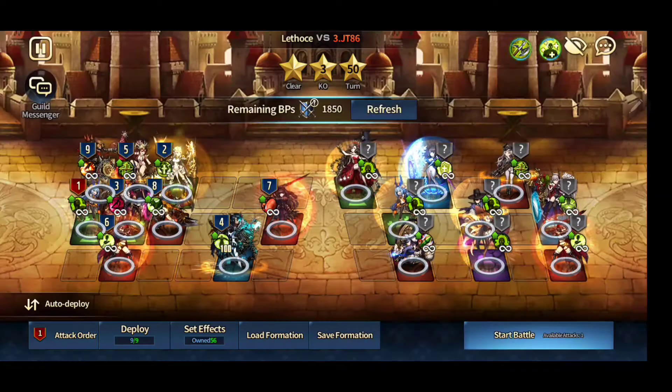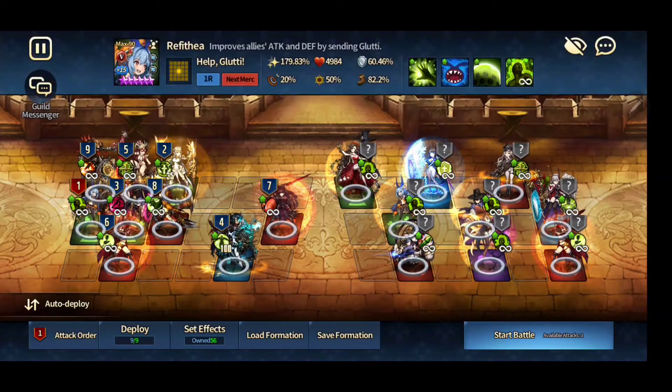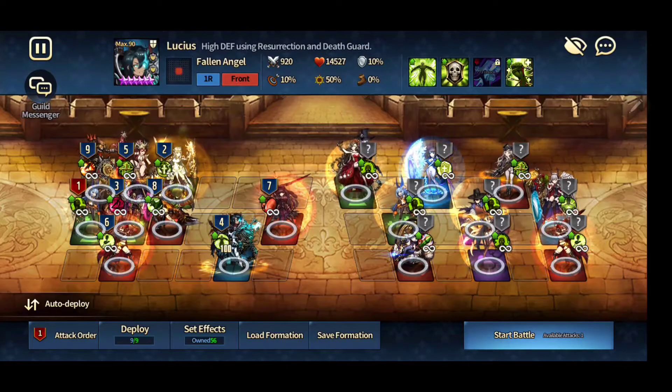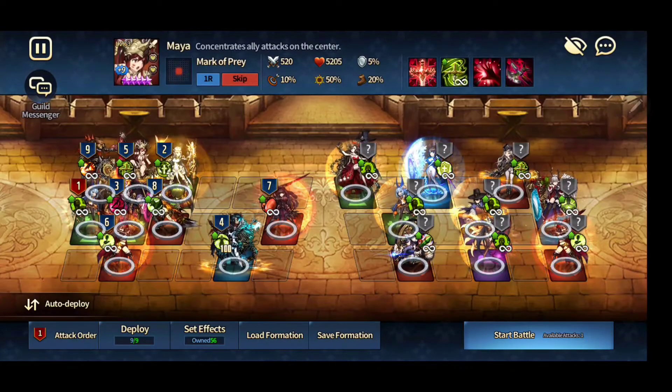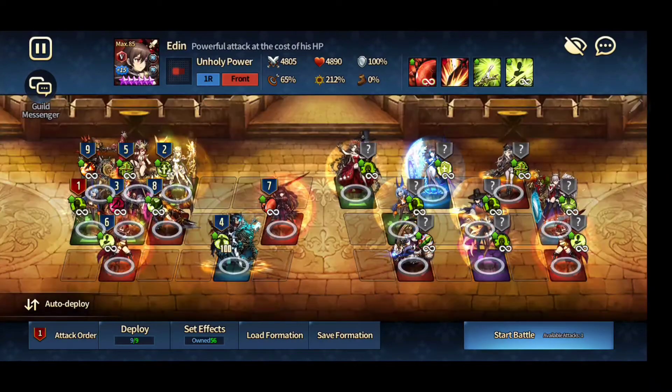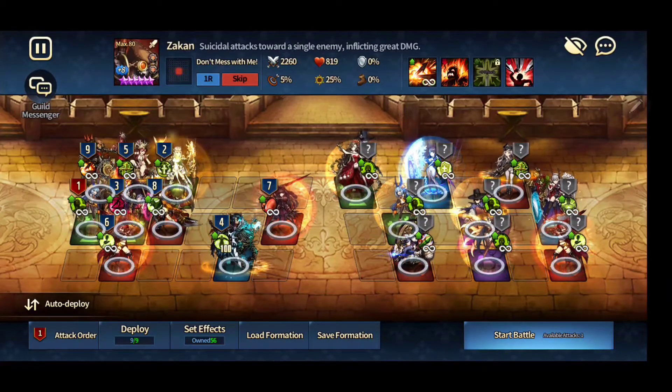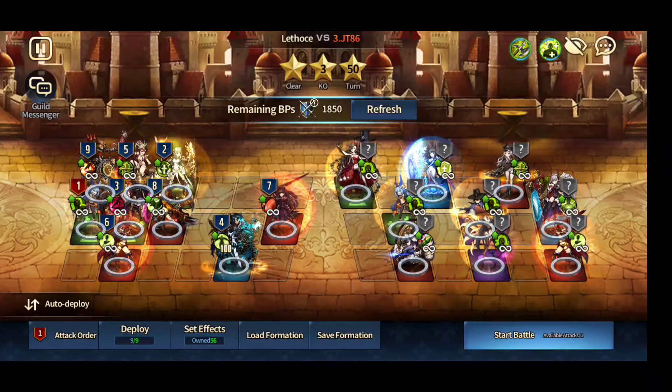All right, let's give it a go and see what happens. Just double-checking the turn order once more: Refy to Veronia to Osmode to Lucius, Mea to Eden, to Angelica, Kyria, and Zacon. All right, let's give it a go and see what happens.